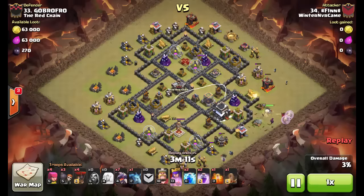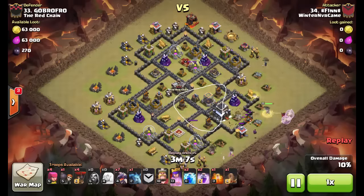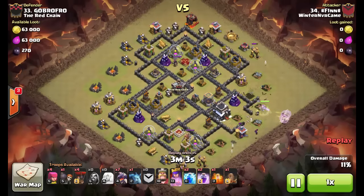What you should notice is the air defenses' location. You can see that this is the kind of base that puts the queen on one side and the air defenses on one side. People are still using those kinds of bases and those are easy targets for a Dragon Zap Quake attack.